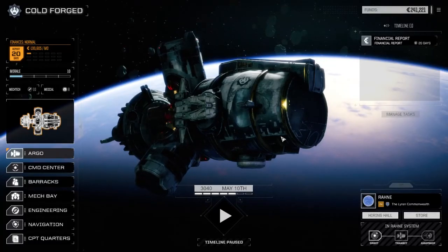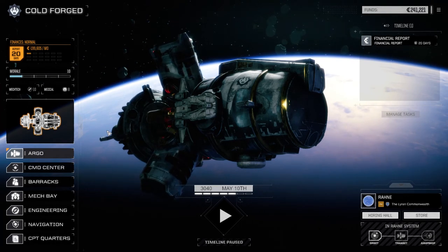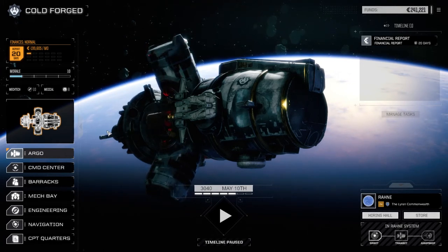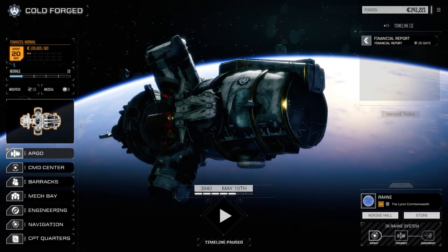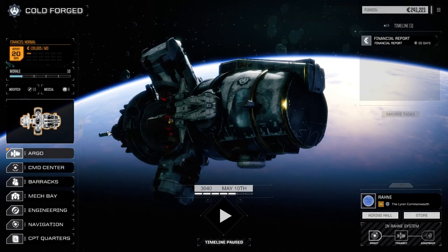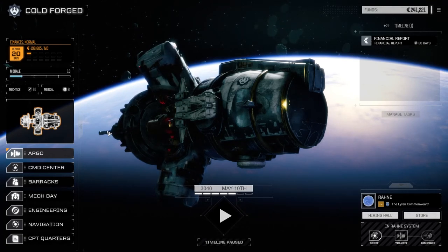Hey, what's up everybody, welcome back to another episode of RogueTech Cold Forged. Today we're going to take on an attack base mission. Last episode we didn't do so well — we had an attack convoy mission, took out the convoy, took out a Warhammer, and that was about it. We had to bail because they still had seven guys on the board and we'd taken significant damage. We got out with one Warhammer piece. I've never had to withdraw from a mission playing RogueTech yet, but there you go — one skull mission and had to fight 12 guys.